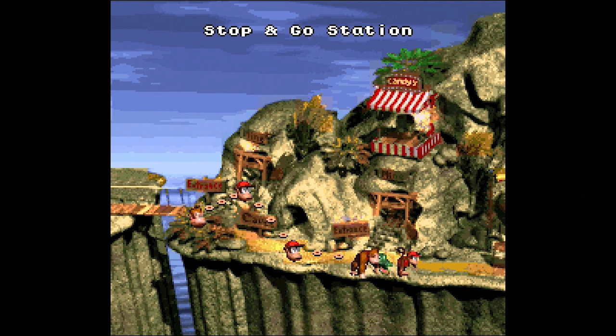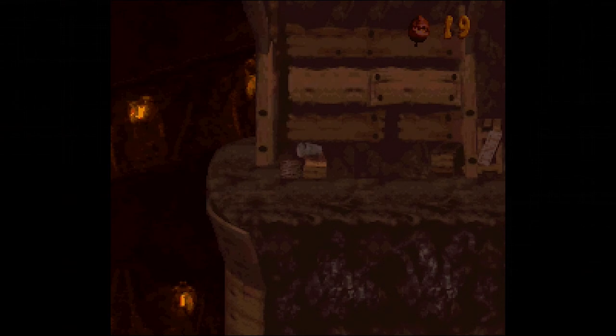The next shortcut is in the fourth level of World 2. All you need to do is right when you start the level, go backwards through the entrance. You teleport right to the end, jump over a few crocs, hit two barrels, and you're done.